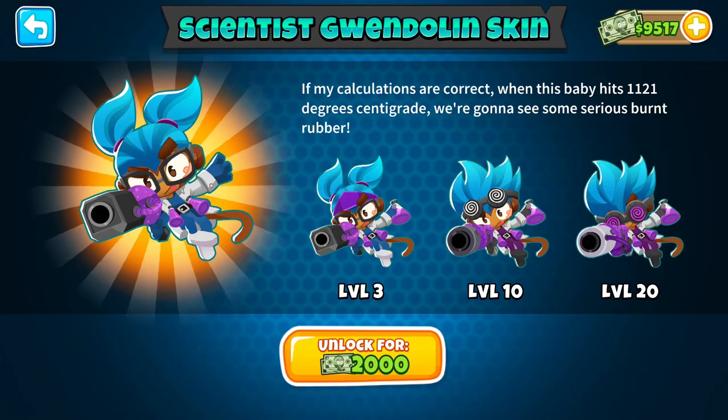But we're not done there — everyone's favourite pyromaniac has been in the lab with Dr Monkey, as Gwendolyn has been given this awesome scientist skin. And lastly, we've been listening to your feedback and made a whole bunch of balance changes, a full list of which can be found in the link below.